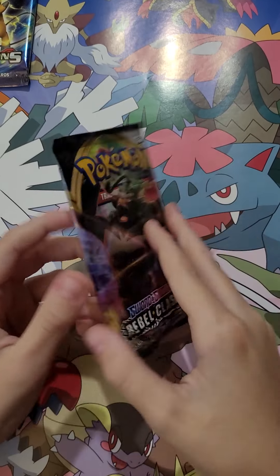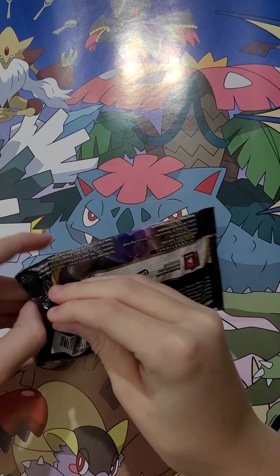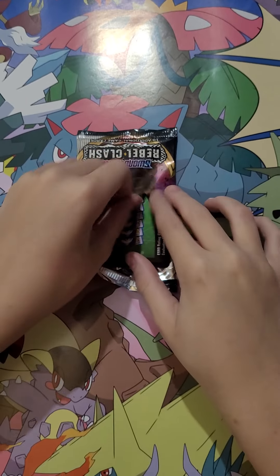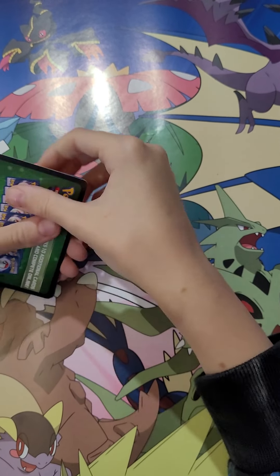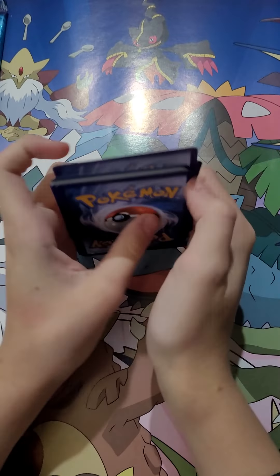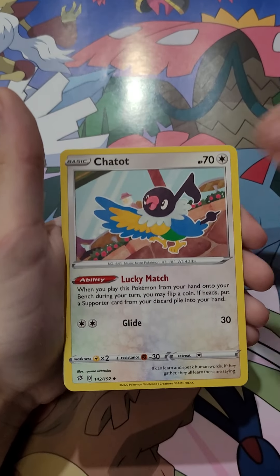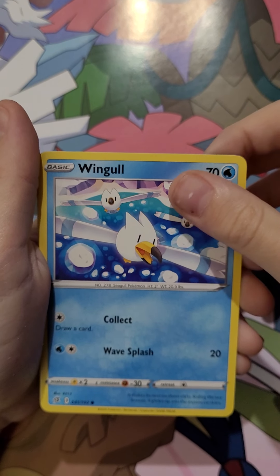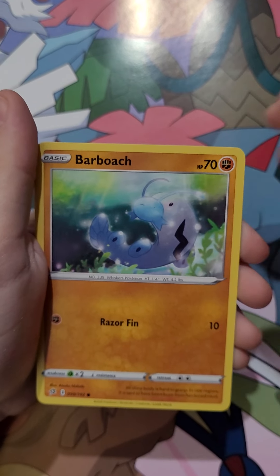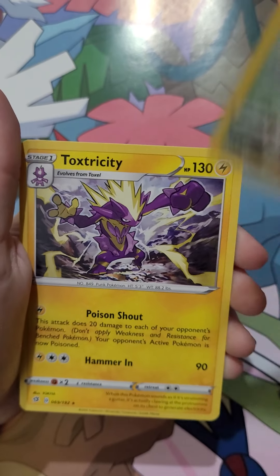Pokemon Sword and Shield Rebel Clash — that's pretty lucky, and this is the first one I've ever opened. One, two, three, four. Fire Energy, Chattot, Jack Cloak, Lampet, Grubbin, Wingle, Natu, Barbauch, Sky Wolf. Stufful Reverse Holo in my rares. Attack Stricity.